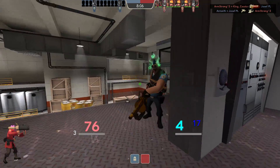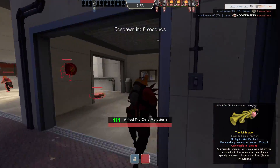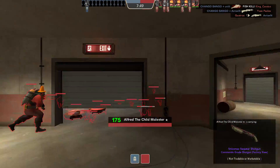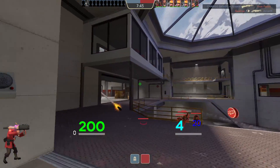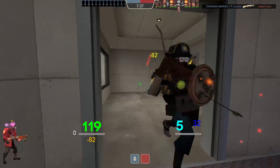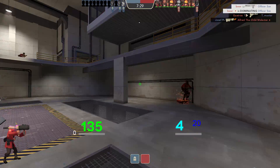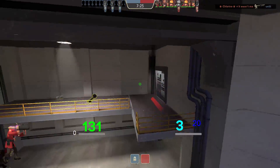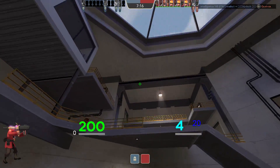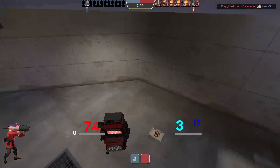I probably wouldn't want to use the Direct Hit in close range because I'd be murdering myself with my own splash. Also I forget that a lot of maps these days don't clip the banisters, so I'm not used to bumping my head on things. Normally maps tend to be a lot more free movement; this one seems a little more clunky where you rocket jump and then smash your face on a roof and instantly die. There's a heavy up there — by now he'll be on full health.